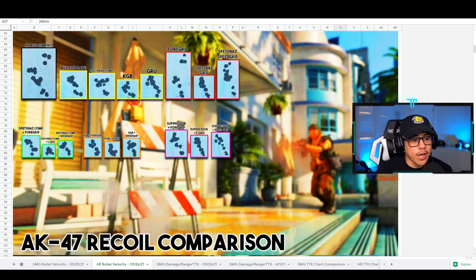Next, I want to talk about the recoil pattern comparison on the AK-47. I tested all the muzzles in yellow, barrels in red, and in green is what the Spesnaz Compensator plus all under-barrels would look like combined. Then the KGB plus all under-barrels. I also tested a suppressor plus under-barrels to see how the recoil patterns would vary. First of all, the recoil on the AK-47 is very easy to control, and you can't go wrong with the Spesnaz, KGB, or Grue suppressor.